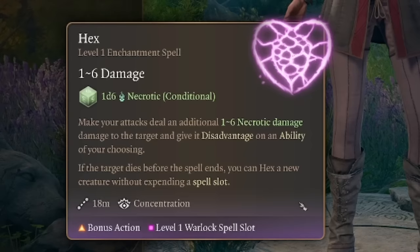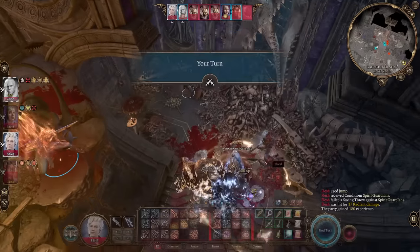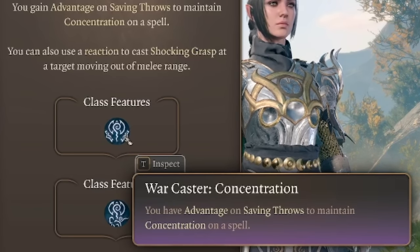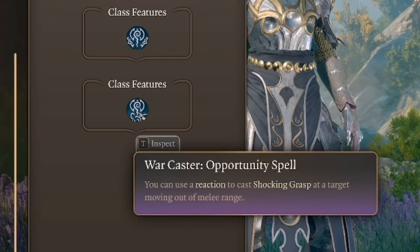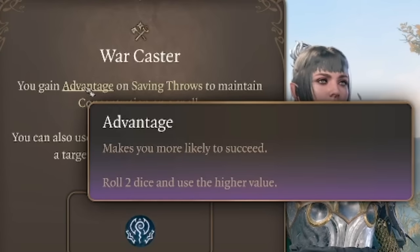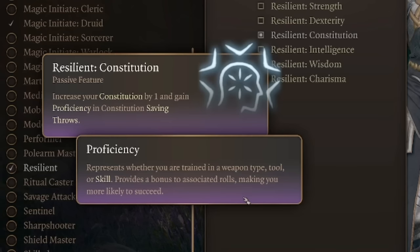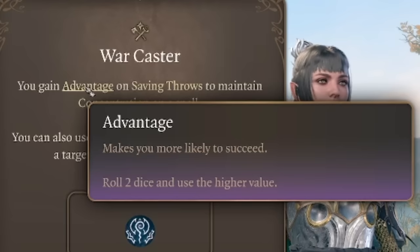It's also great for Clerics who don't want to lose concentration on Bless, Spirit Guardians, or other powerful concentration spells. You can alternatively choose the feat Warcaster, which gives you advantage on saving throws to maintain concentration. Early game Warcaster is better, but late game it swaps. So if you're lower level go with Warcaster, and if you're higher level go with Resilient Constitution — or you could just get both.